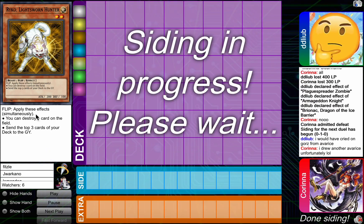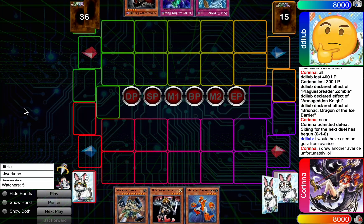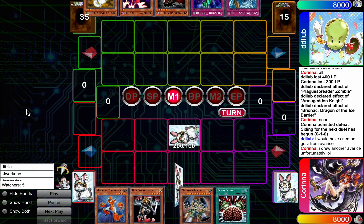RIP to Corinna. Gonna have to see if she can do better in game number two. Dark Armed Dragon — crazy card. What can I say?